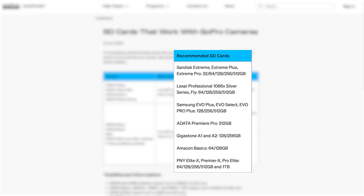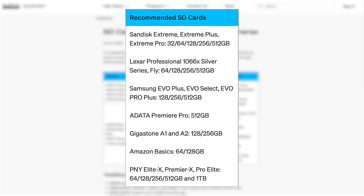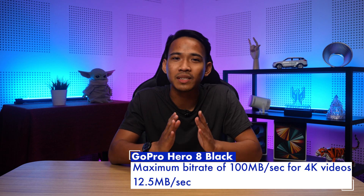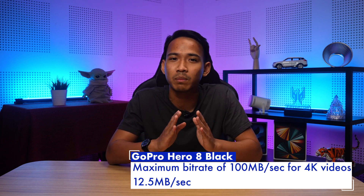If you are unable to get your hands on these recommended card models, then you can search for microSD cards that meet the minimum spec requirement, which is a Class 10 or UHS Speed Class 1, or U1, rating. Both ratings refer to the minimum sequential write speed, which in this case is 10 megabytes per second. The Hero 8 Black has a maximum bit rate of 100 megabits per second for 4K videos, that's 12.5 megabytes per second.